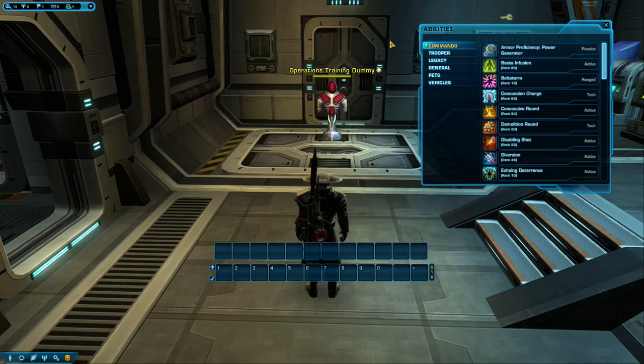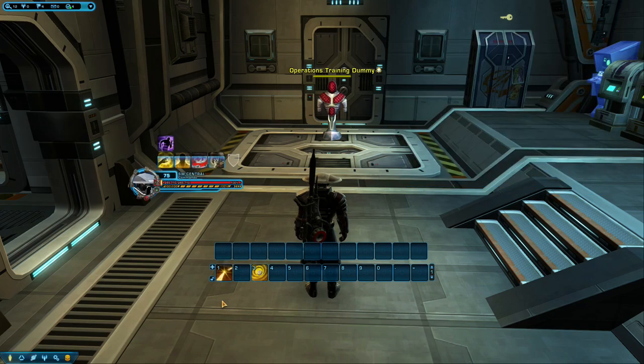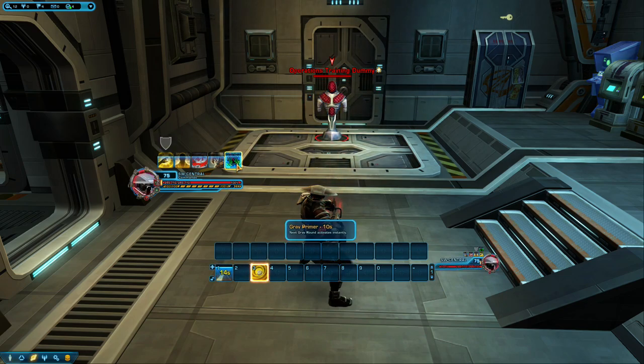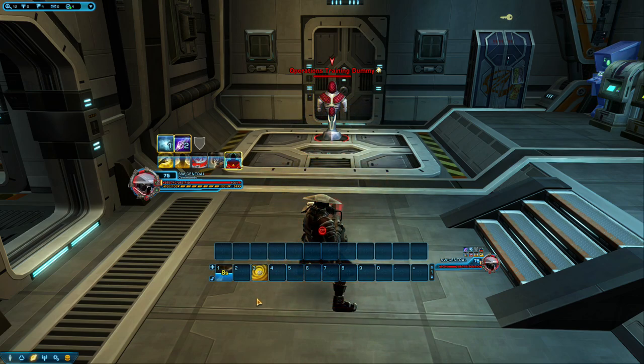Here are two of our abilities: Vortex Bolt and Gravround. When you use Vortex Bolt, you will see your Gravround ability proc. A proc means your ability has been buffed in some way. In this case, it allows us to cast our Gravround instantly, whereas normally you would cast it over time. This is the most basic combo to learn.